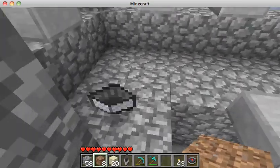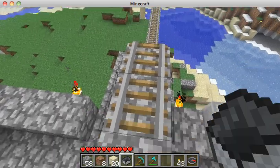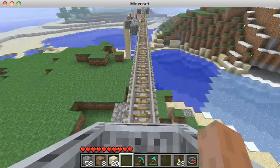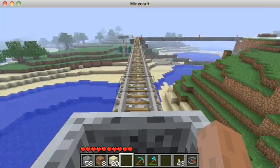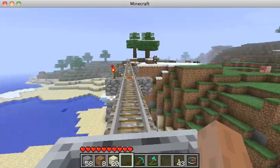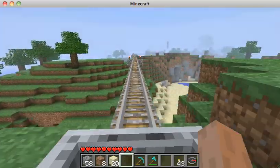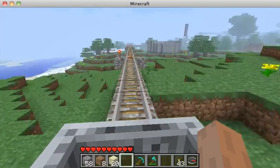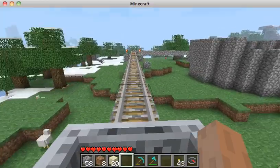I'll show you how I designed it. I have these shorter hills that use gravity to get me to the first power block, and then the rest are just spaced out and it powers me along. I timed it so that when the cart starts slowing down, there's another power block.